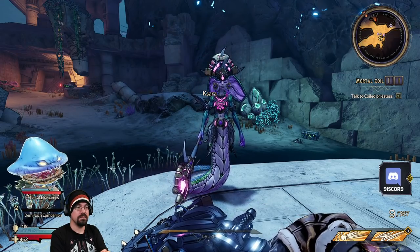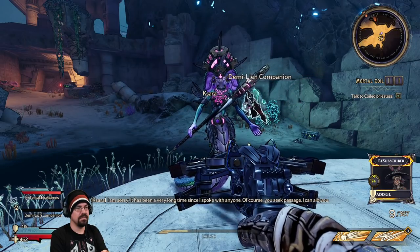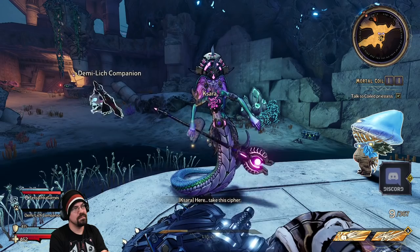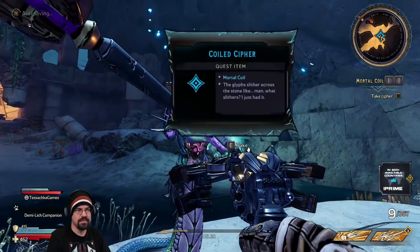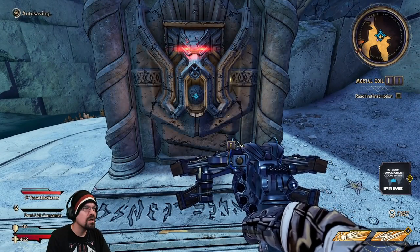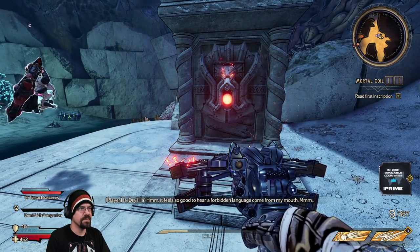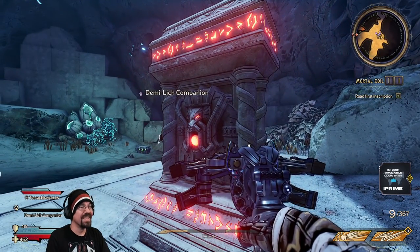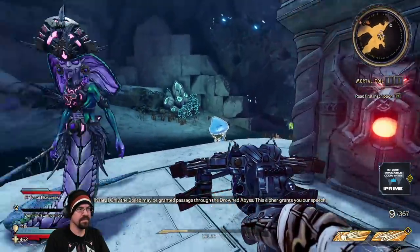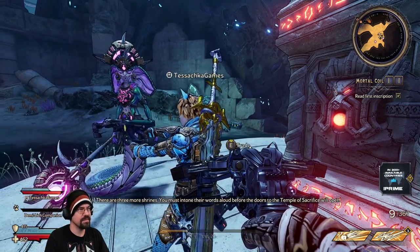Next person to say 'skin' is spontaneously combusting. She said it first! Priestess: 'I am venturing through the depths and honestly you're messing up the whole dark and spooky vibe right now.' 'I am sorry, it has been a very long time since I spoke with anyone. Of course you seek passage — I can aid you. Here, take this cypher. Now gaze upon the shrine and let the words flow through you.' It looks witchery. 'It feels so good to hear a forbidden language come from my mouth. Only the coiled may be granted passage through the Drowned Abyss. This cypher grants you our speech. There are three more shrines you must intone their words aloud before the doors to the Temple of Sacrifice will open.'